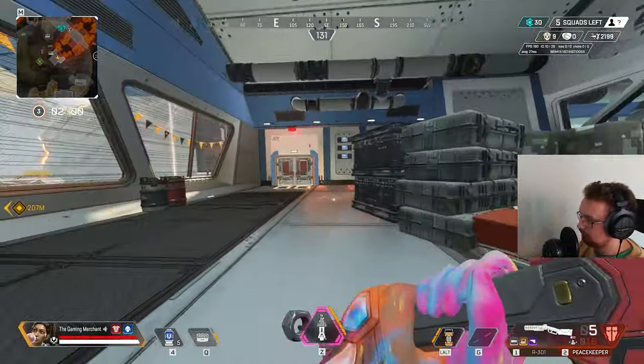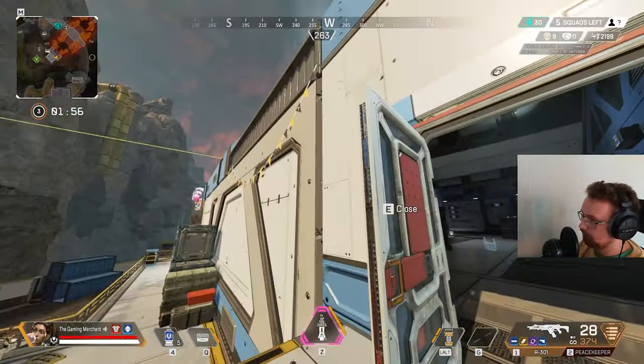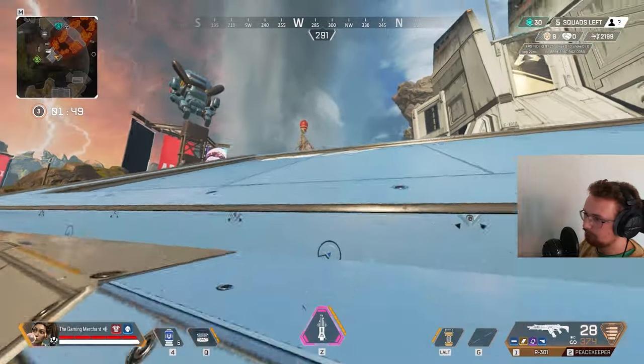It makes it hard to push. They're zipping out of here. That means there's one player up here on his own. Why can't I climb it though?